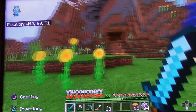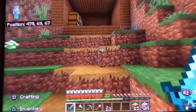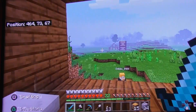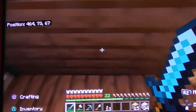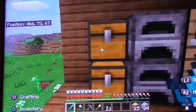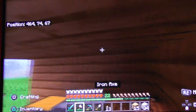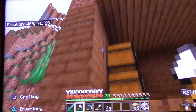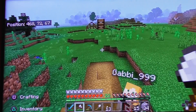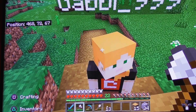It looks a bit like a mountain base, yeah it kind of does. Do you know who's living here? Maybe Daddy? No, he doesn't go on this server. Hey, there's actual things in here — there's a bed, there's furnaces and crafting tables. Wait, it might say who lives here. Where should we search for signs? It might be someone's secret base — maybe there's someone else on our server.